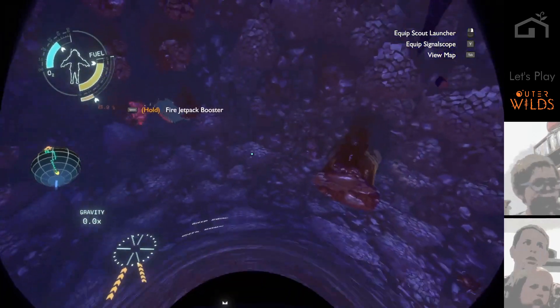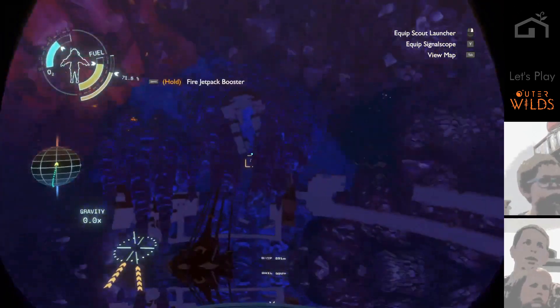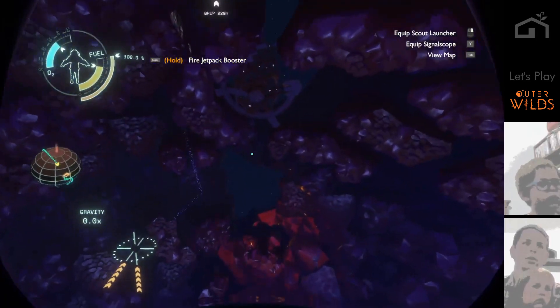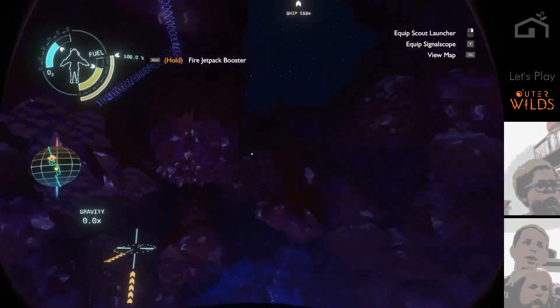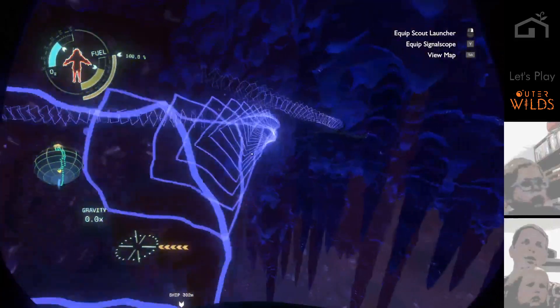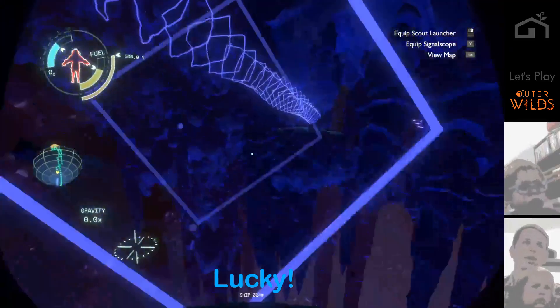Oh, we are falling in the black hole! Yep, it's pulling us in. But I'm doing something. There's our ship. The ground I was standing on started buckling and falling to the center, so I had no other choice. That's one way to get around in here.